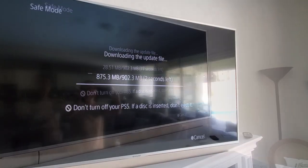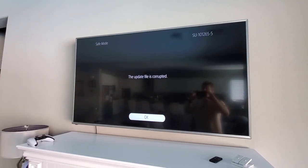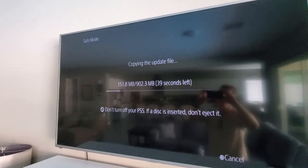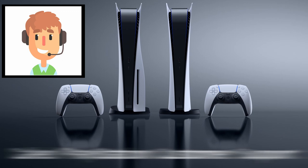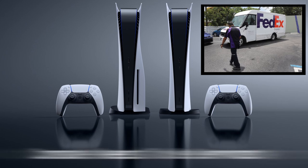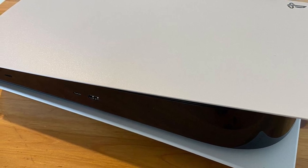We tried all three options with no success. We tried updating via internet and USB, and each time got a file corruption error. We tried the factory reset option and got the same file corruption error — we tried multiple times with each option, all with no success. At that point we called PlayStation to see if they could help, but their only solution was to get the console serviced — FedExing it to the service department. Because our PS5 is still under warranty, they would pay for everything. So while waiting for them to send a FedEx box, we decided to try to fix it ourselves.